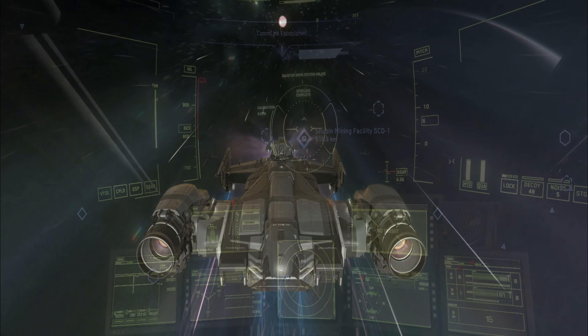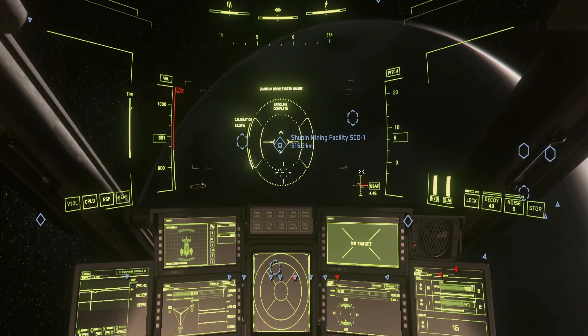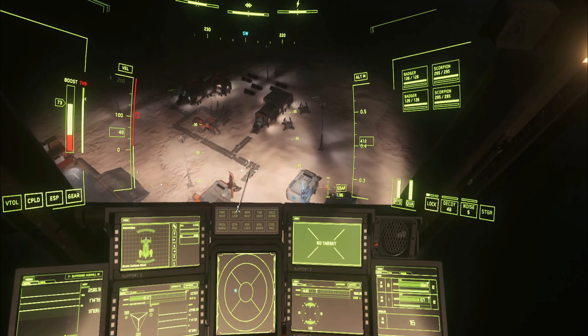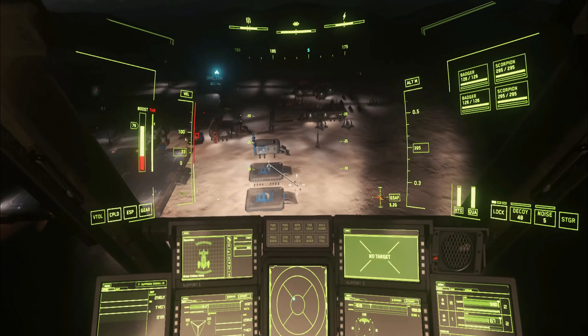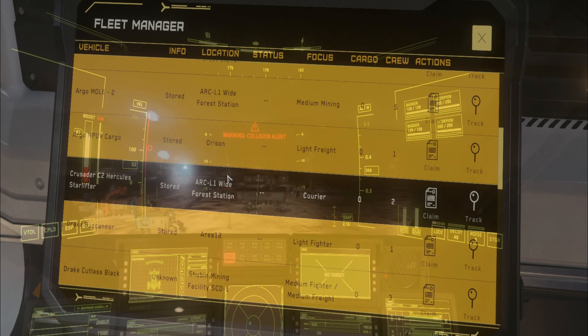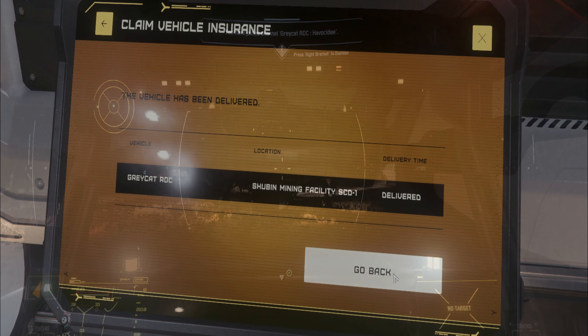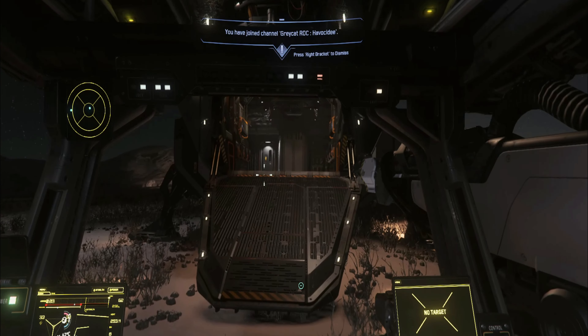Once you've arrived at Daymar, head down to the Shubin mining facility SCD1. At this mining facility you'll find a blue Platinum Bay building and launch pad next to it. Inside this building is an Aesop terminal where you can summon your Grey Cat ROC — you'll need to claim it first time round once you've rented one. Once spawned, head outside, get on board your ROC and move it to your Cutlass' hangar. Make it flight-ready with the R button, then move it using your control keys.